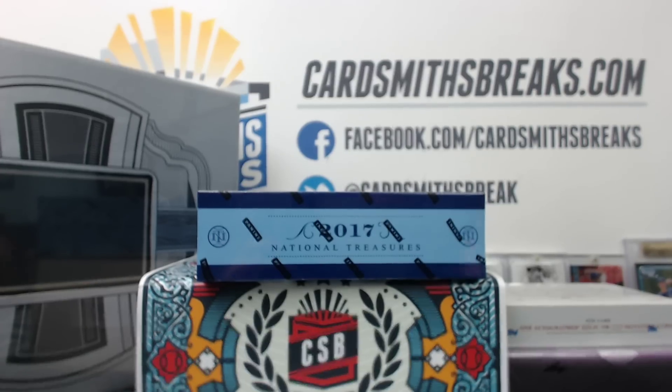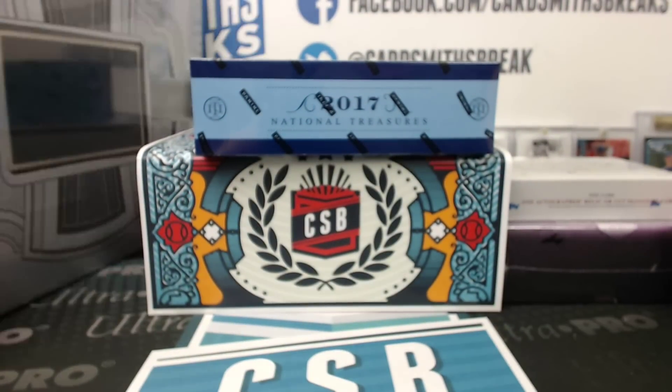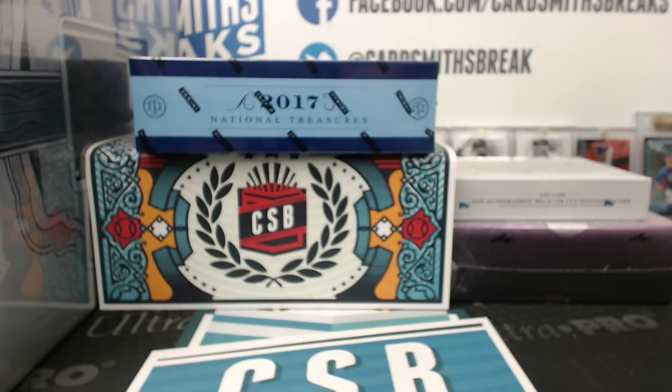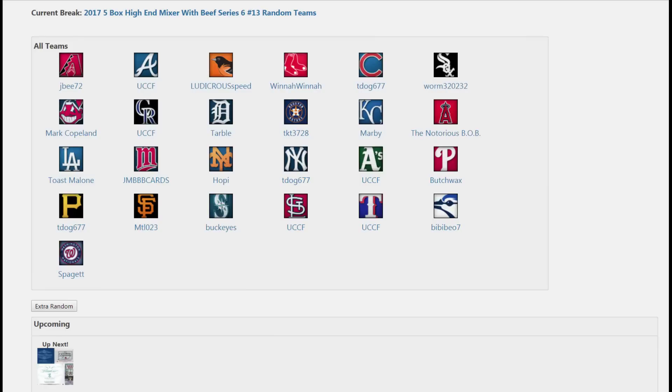Next up — this looks sloppy, it's still going to look sloppy. It's just four or five giant boxes. High-end beef mixer number 13. So we got a beef box, NT17, Dynasty, Leaf Greatest Hits, and the Flawless First Off the Line. Five monstrous boxes. There are your teams.